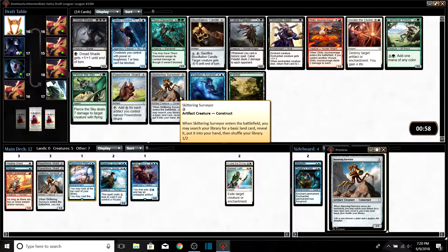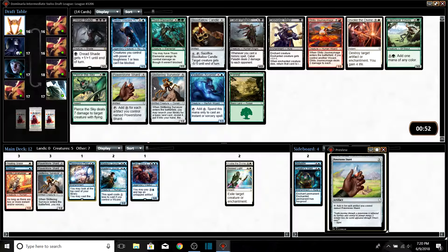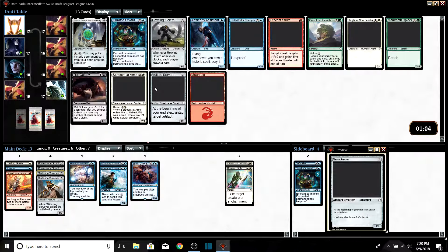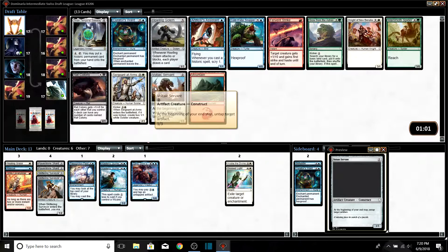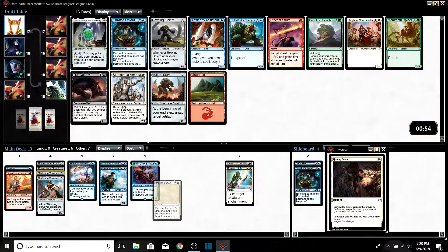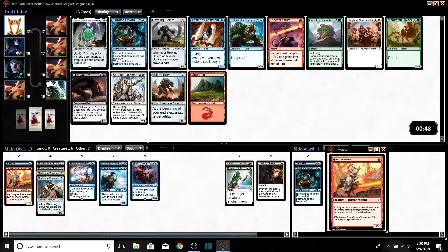We don't have enough creatures to make Tesuko work well, and we already have one Invoke the Divine — I don't think two is necessary. We could take a third Power Stone Shard and just play that deck, but we're not going to. Are we just playing artifacts blue? Because that's what it feels like right now — artifacts blue with maybe a white splash for instants and sorceries, since we took Precognition Field over cards that are actually good.